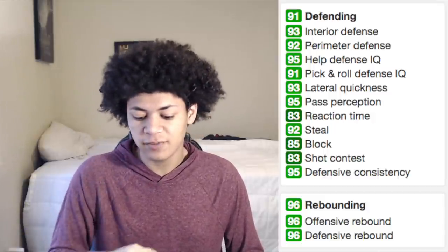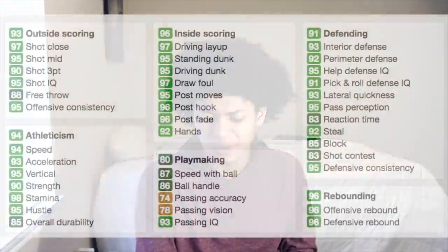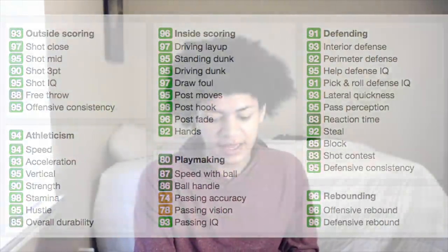Wrapping up the attributes, 2K gave him 96 offensive and 96 defensive rebound. All in all, this James Worthy card looks incredible — there are only two attributes below an 80, which are passing accuracy and passing vision. Those aren't really important since he's a forward, not a guard. On top of that, 2K also gave the pink diamond version of James Worthy the Base 11 jump shot, which is a super cheesy jump shot, so the Galaxy Opal will likely have it too.